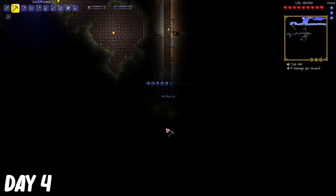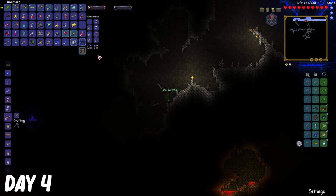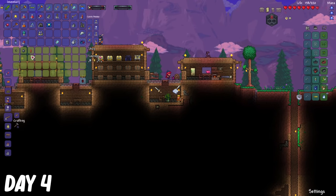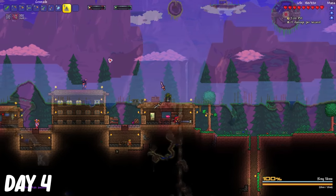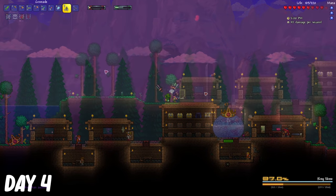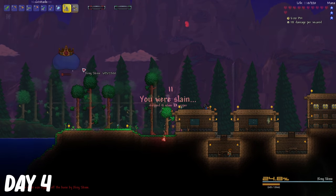On day 4, I continued mining to hell, while picking up some life crystals along the way. After the demolitionist moved in, I bought a ton of grenades from him, and I kind of overspent and bought like 400 to use on the king slime. During the fight, there wasn't really anything special about it, except when I got to about 30% health, it summoned a flying jewel that shot projectiles at me.